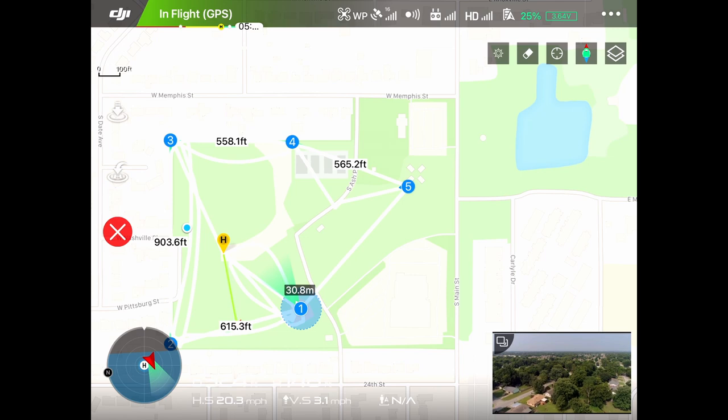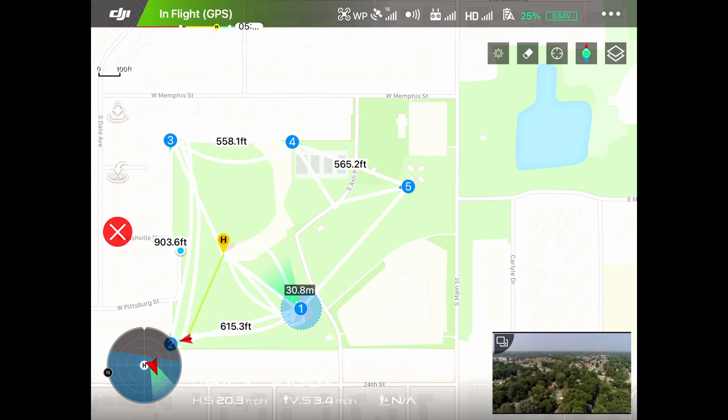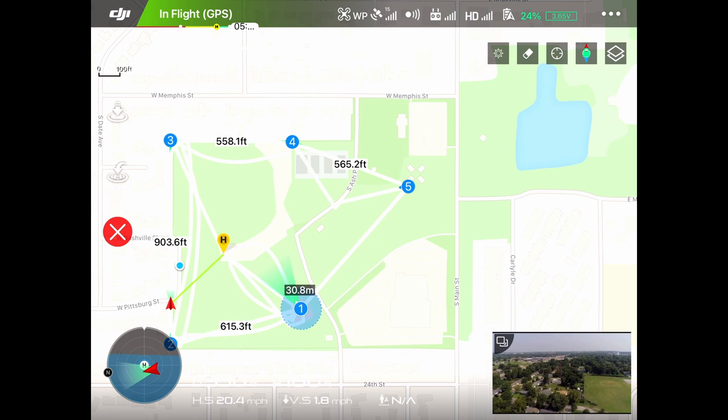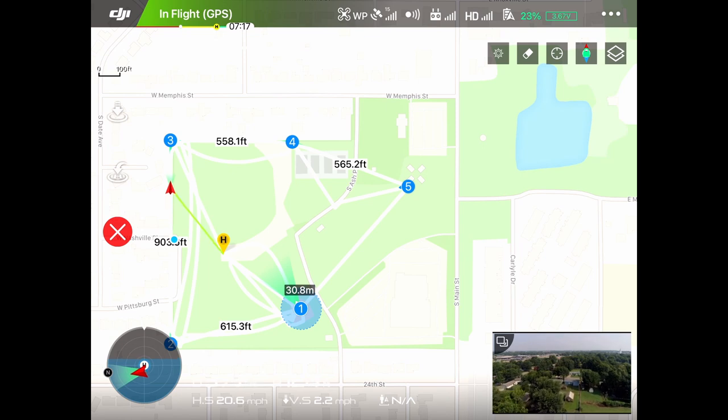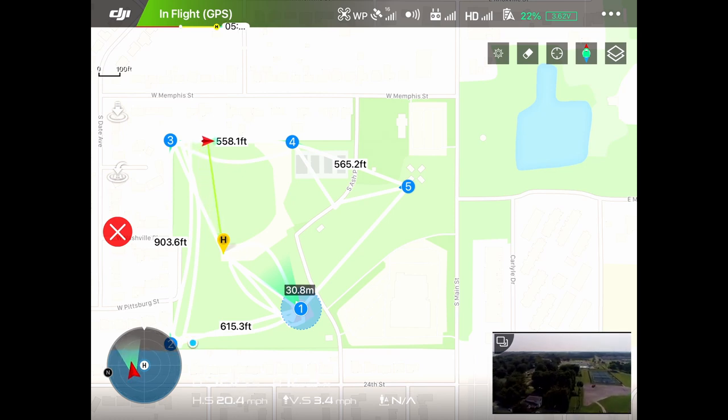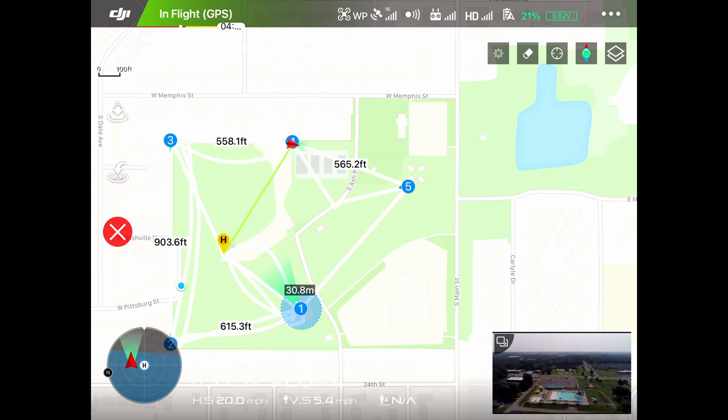You'll notice in the view screen it's not changing the angle until it actually reaches that waypoint — at that point that's when it will change the angle. It's not continually maneuvering and adjusting your gimbal angle in order to keep a particular angle of your drone and gimbal. We're going around waypoint three, now flying over to waypoint four. You can see it's adjusting altitude. There we go, we are at waypoint four.